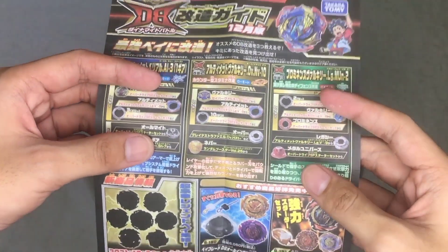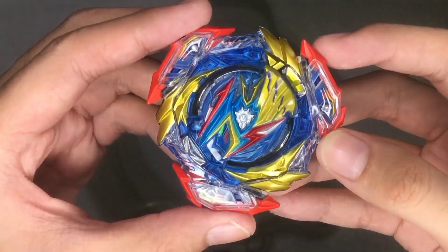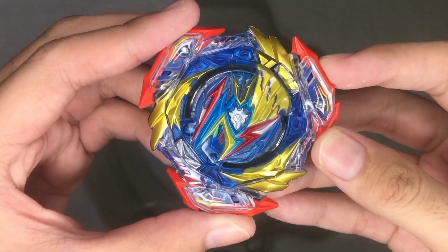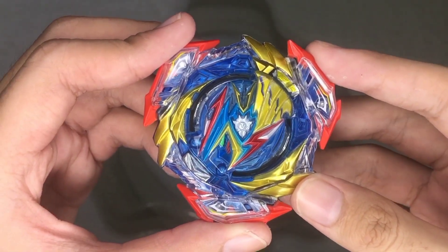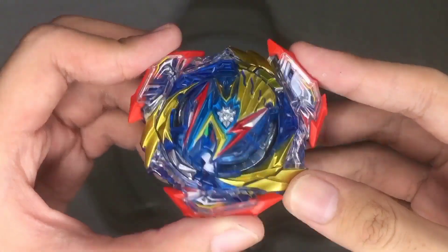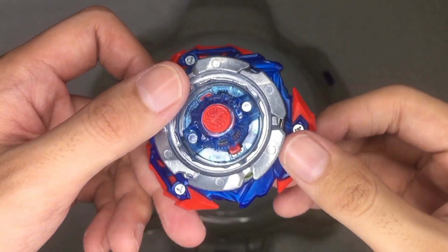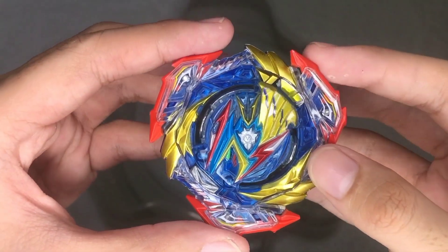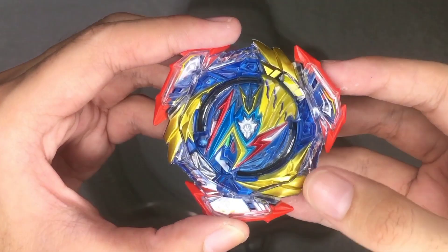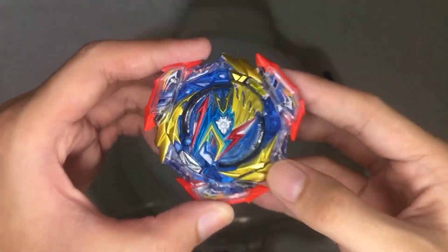Now let us head to the display and battles. This is what the Ultimate Valkyrie looks like after assembling — it is formed diagonally. It is kind of small compared to other Beyblades, maybe because of the Variable Dash driver. Now let us try some test launches and test battles.